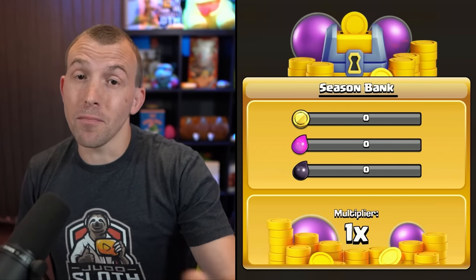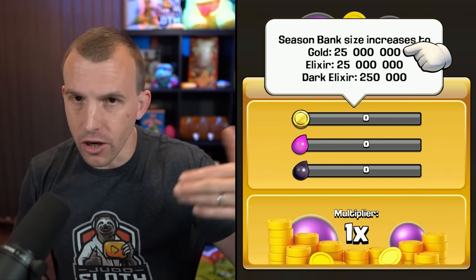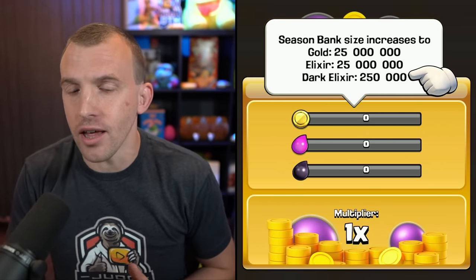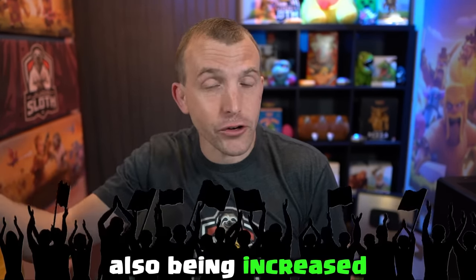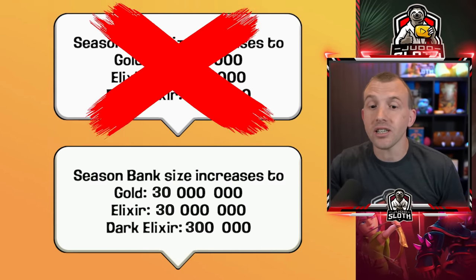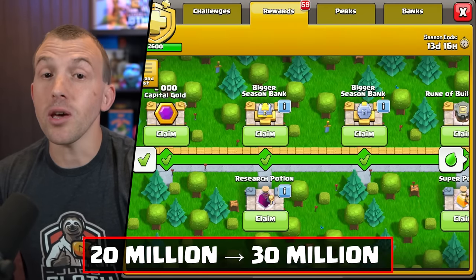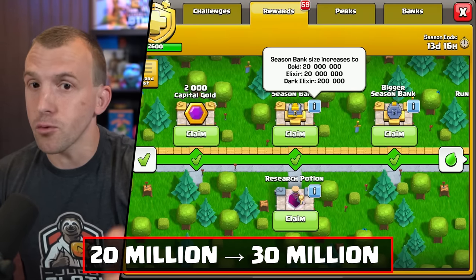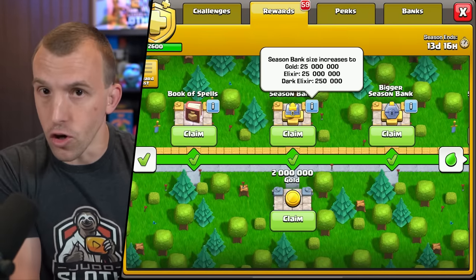With regards to the regular season bank, here in the developer build it still does say 25 million gold and elixir and 250,000 dark elixir, but we're being told that this is also being increased to 30 million gold and elixir and 300,000 dark elixir. This would mean it would jump up from the previous season bank tier of 20 million gold and elixir to the final tier of 30 million.